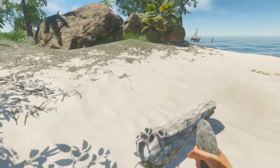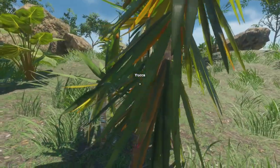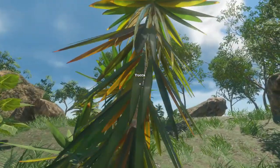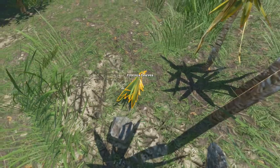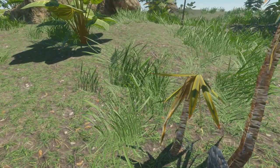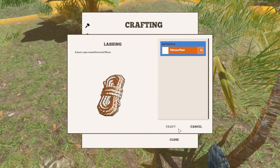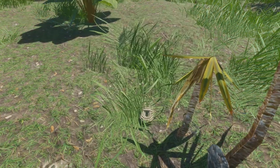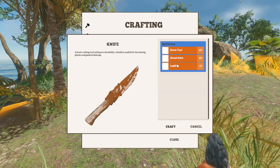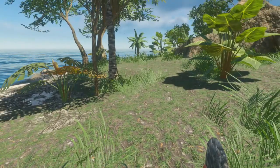Let's switch to this. Now we need a yucca - is this the yucca? This is the yucca, okay. We'll left click to cut down the yucca. Oh, fibrous leaves - normally I get lashing, so this is new. Let's go back to our crafting menu - lashing, fibrous plants, okay so we gotta make lashing. Okay we got lashing. Can I make a knife now? We got a crude knife - awesome!